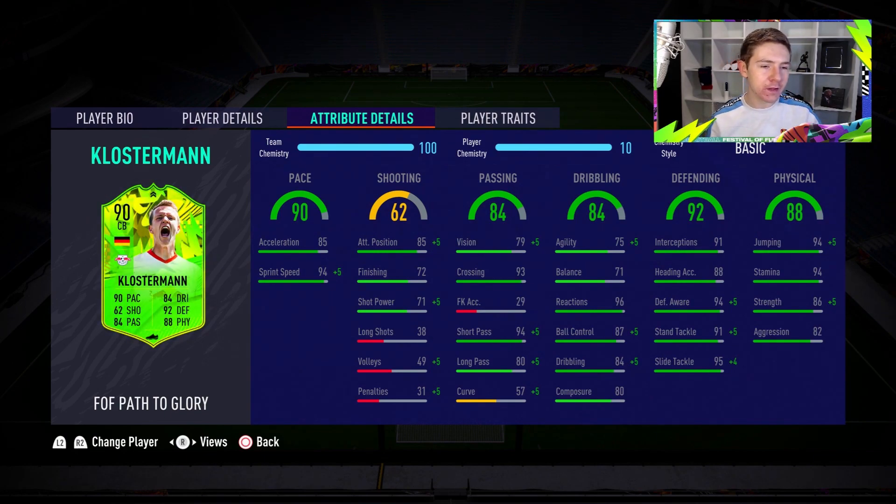Instantly you can see there is a bit of a big pace split. If he were an attacker, that would be a major issue. With a defender it's not too bad, but it is obviously going to be something we notice in-game. So maybe we'll go with a pace chem style to try and narrow that gap. His defending stats are quite nice — good interception and slide tackle ratings, and defensive awareness is also quite nice.